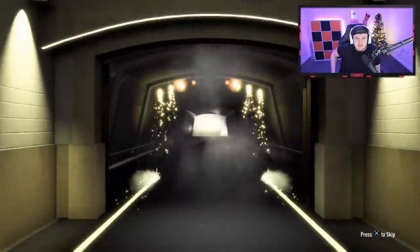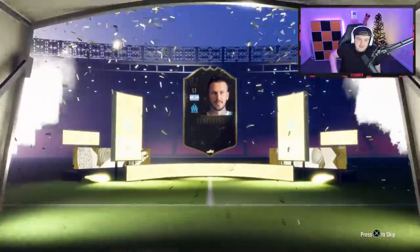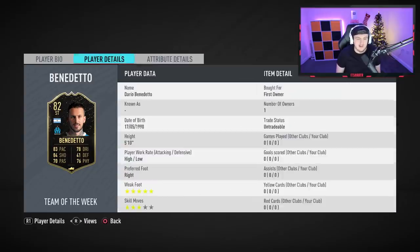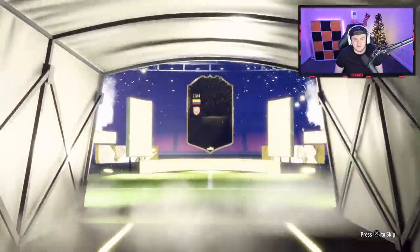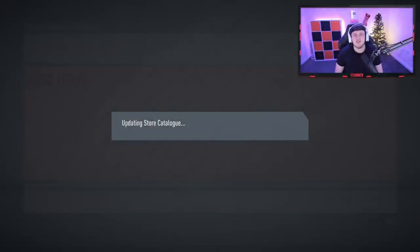Two more left - no walkout in that one either. Argentine striker - it's Bendetto. 83 pace, 84 shooting - not too bad in terms of those stats, but I just don't think this guy is going to be very usable. Five-star weak foot, good finishing, good composure. Last team of the week player now. No walkout from five - well technically seven. That is appalling. EA, that is just terrible.